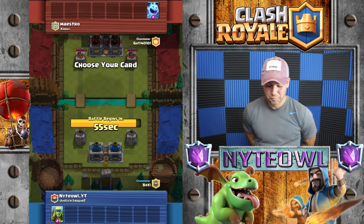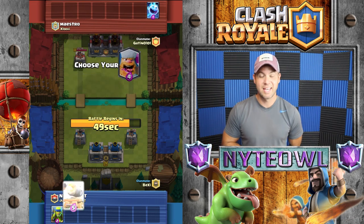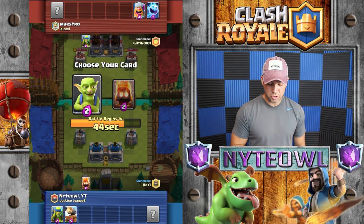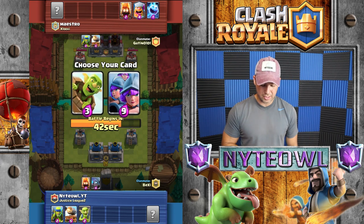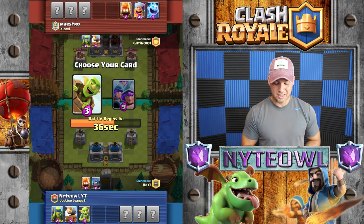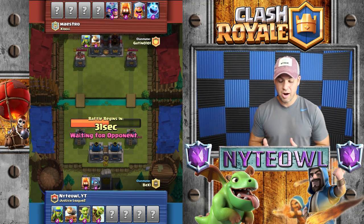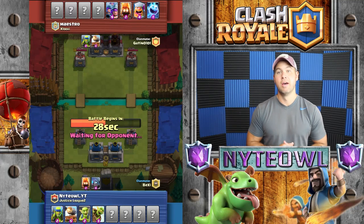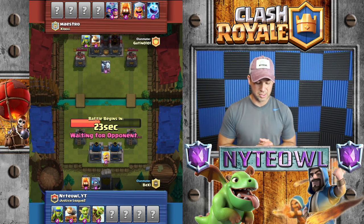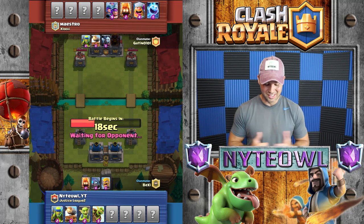So we're gonna take the spear goblins of course, and to stay true to form we're gonna take the cannon cart because we have to use it. Good defense — the lumberjack, goblins, and then we'll take goblin barrel. So we've got a buttload of goblins. They got fire spirits as the only counter I see for the goblin barrel, but we should be able to spam it pretty well. Hopefully our teammate has something to deal with those three musketeers we just gave him — he's struggling with that decision.